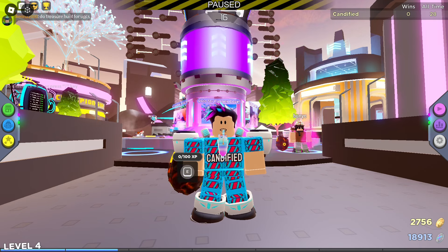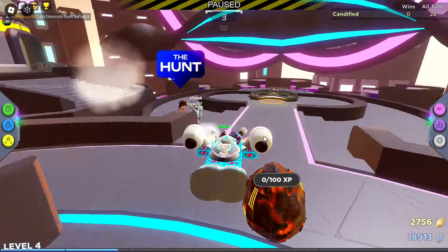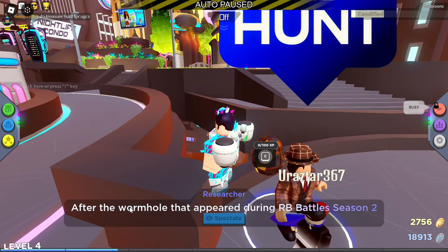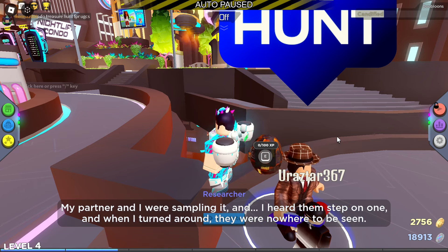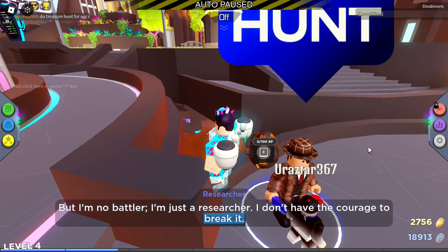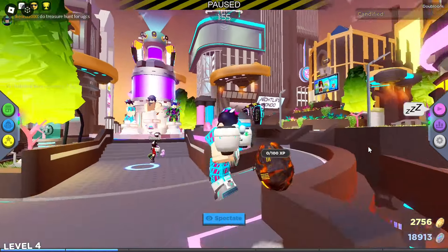Welcome to RB Battles — this game is also participating in the event and I was super excited for this one. First of all, you need to do this in a public server, it won't work in a private server. Find this researcher NPC — he has the hunt icon on top of him. He explains that a wormhole from RB Battles Season 2 left glass-like shards, and his partner disappeared after stepping on one. Win one round or play three consecutive rounds and he'll give you the shard.